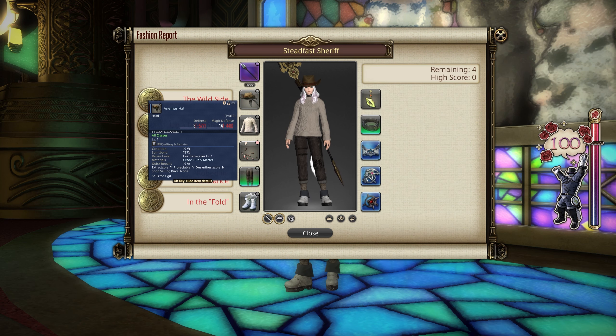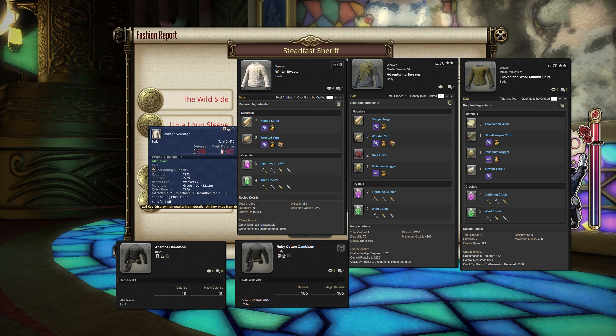For the chest piece, I personally went for the Winter Sweater, which is a basic weaver craft. Alternatives include the Adventuring Sweater, which is quite similar in design but slightly more difficult. We've got the Ruby Cotton Gambeson, unfortunately locked to Disciples of War and aiming classes — you can get that from Muto in Kugane. The Anemos Gambeson should also work, and I believe the Faunerian Wool Autumn Shirt will work as well for gold.